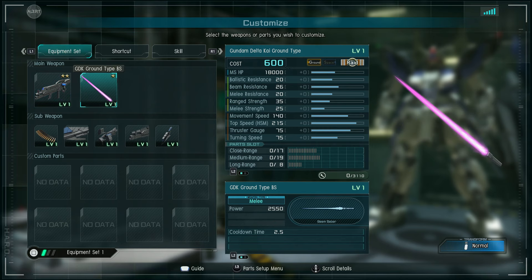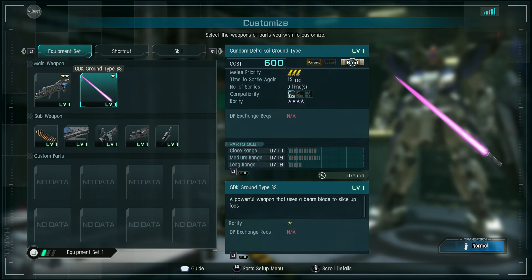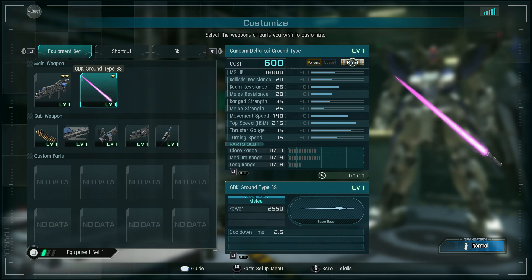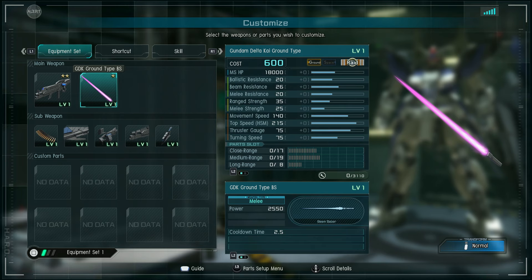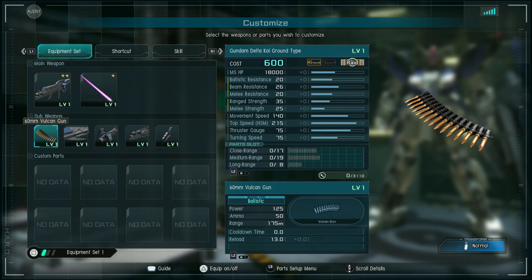Next is the beam saber: attack power 2550, cooldown time between swings two and a half seconds, which is fairly standard. It is just a beam saber with the default description — powerful weapon that uses beam blade to slice up foes. The 60mm Vulcans do 125 damage per shot, have 50 rounds of ammo and a range of 175 meters, reload time 13 seconds. Basic Vulcans.